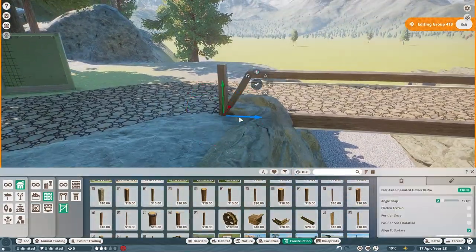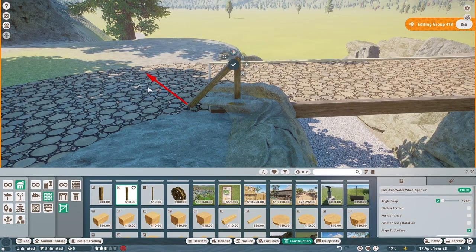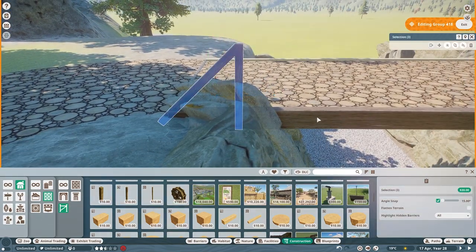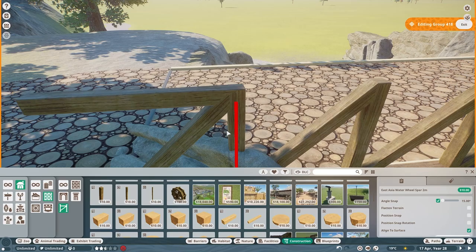This is episode five and today we are building a bald eagle aviary that also happens to be a walkthrough aviary. Now I know we don't have bald eagles in the game yet, but this is kind of my hopes and dreams. So I'm putting it in stone here.